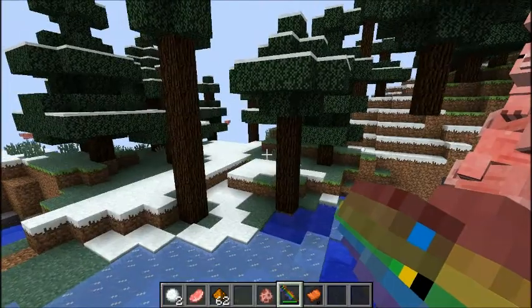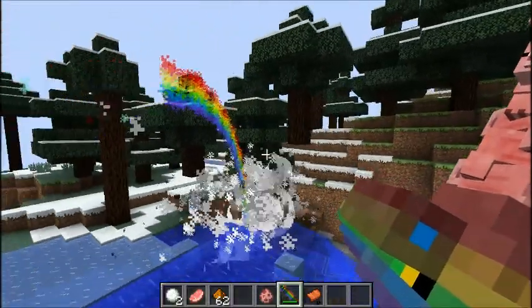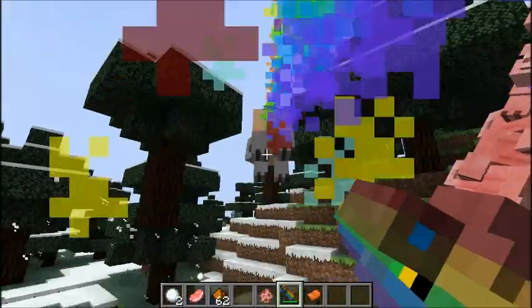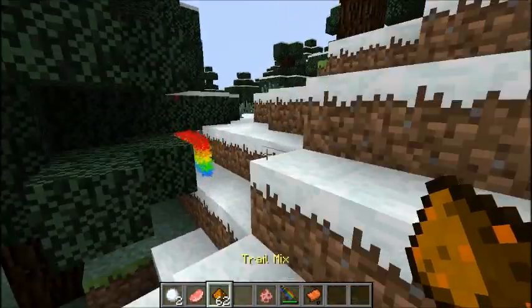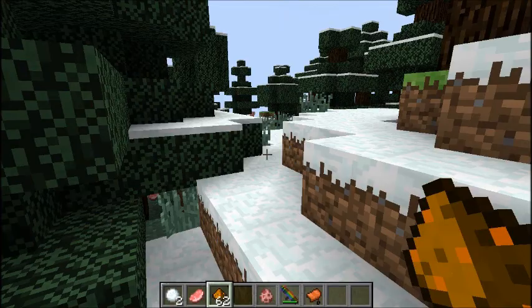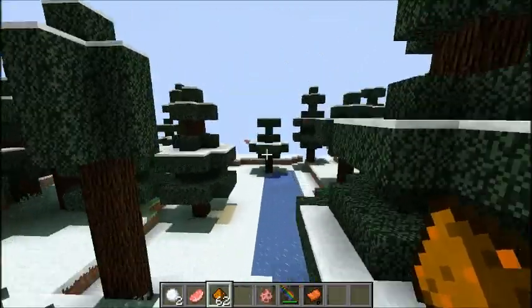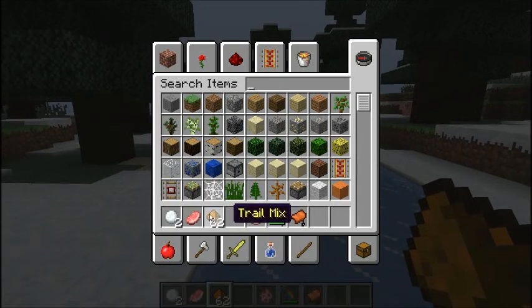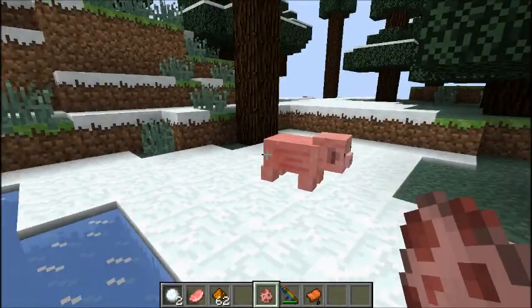This is called the Nyan Pig Launcher. If you left-click it'll shoot your pig and it'll also give you that rainbow color. This is the Trail Mix mod, and there is a crafting recipe for it. There are four different ingredients: redstone, sugar, gunpowder, and glowstone. Yep, those are the four things.